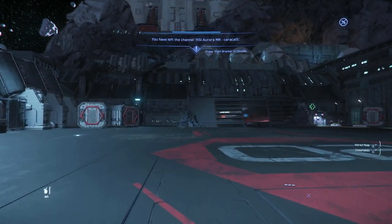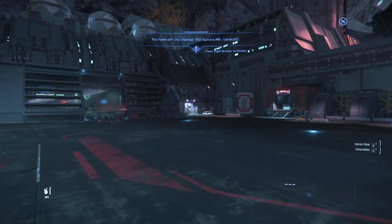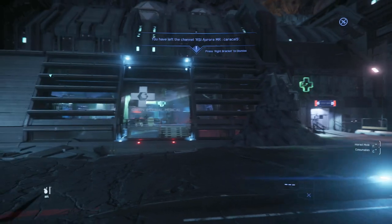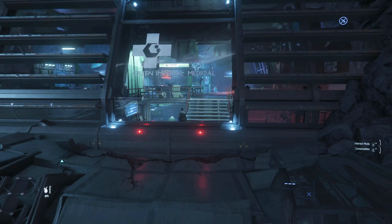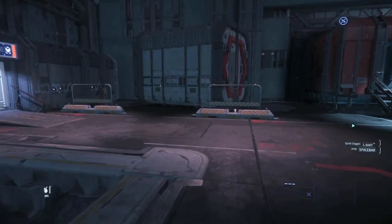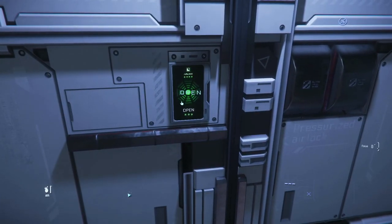The first cool thing is you can just land on landing pads without having to go into a hangar if you don't want to. When you land, you can go directly into the medical area if you need to buy medical tools, heal yourself, or set your spawn point to this place using the insurance tunnels — without having to go through the main area of Grim HEX first.